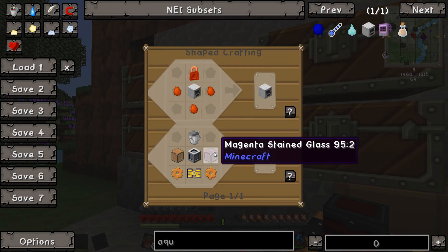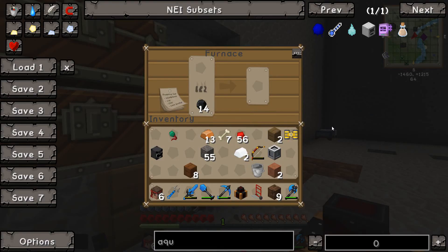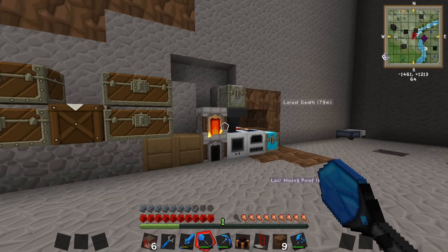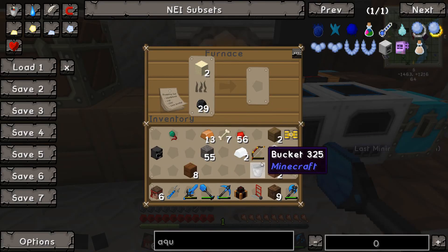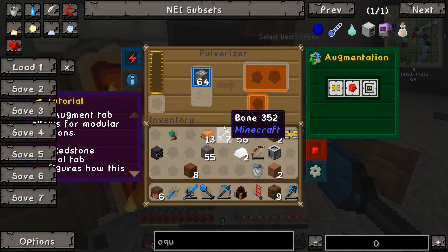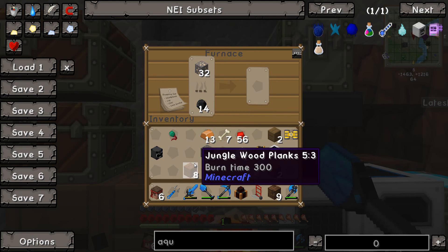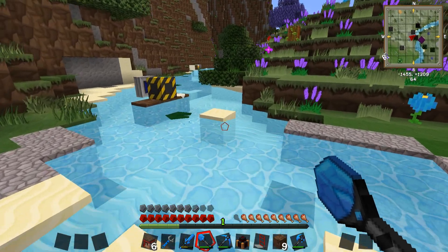We need a bucket and some glass. Do we not have enough glass? Seriously? I don't think we do — we need more sand. One and two. That's how much we need. So we'll smelt that, and we'll also make two more buckets because we need two more buckets. Am I out of iron? I think I might be. Let's smelt up some iron in this furnace here, because I need iron for two buckets — one bucket to use in the recipe for the aqueous accumulator, and one bucket to actually get the water and make the water sources.